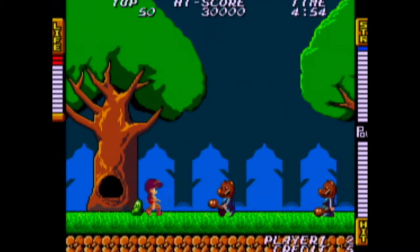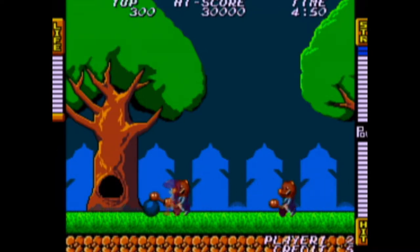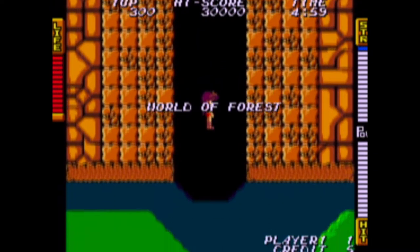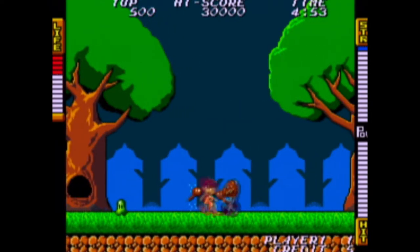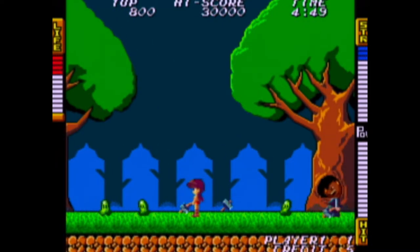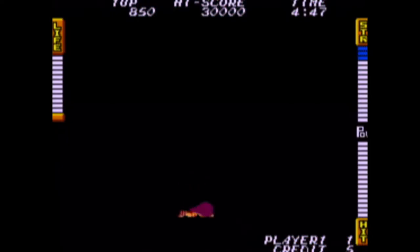The game starts with you falling down a hole and losing all of your clothes, and then you're in this forest and then you die straight away. So here's Athena. You pick up different weapons and die straight away.